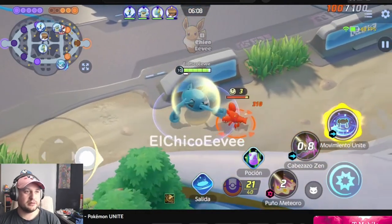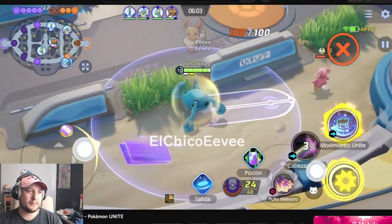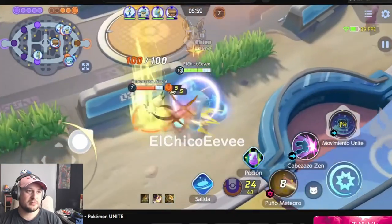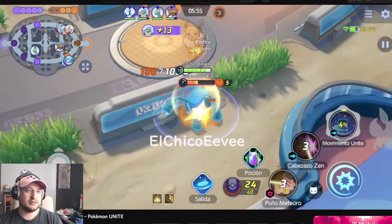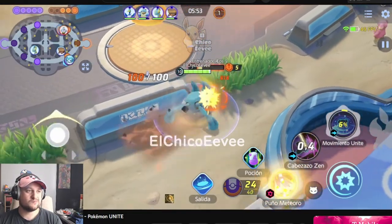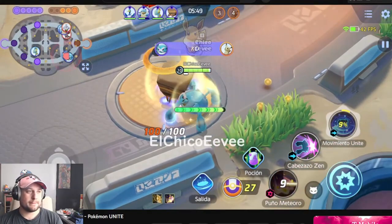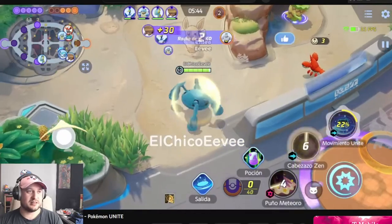Okay, so his fists are glowing when he gets the Meteor Mash thing going. Cool. I want to see his Unite again because it got like messed up. What did it do? He used it there — I don't know what it did though. Maybe it got canceled again, because I didn't see it do anything.